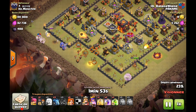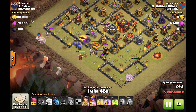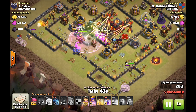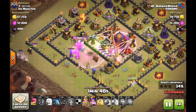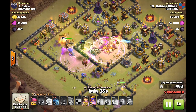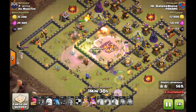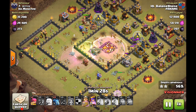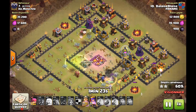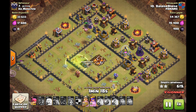On voit que sur la pointe est, il a fait un walk bouliste pour détruire les bâtiments, et entre les deux, entre la reine et les boulistes, on envoie les Valkyries, toutes les Valkyries ensemble en enrage. On met le sort de saut, il faut absolument que ça rentre à l'intérieur pour détruire rapidement. On enrage encore avec un troisième sort de rage à l'intérieur, parce qu'il y avait toutes les Tesla, les deux TDE multi plus les ArcX. Donc, Valkyries enragées, catastrophe assurée pour l'adversaire. Ça a bien éliminé les défenses les plus cruciales : les Tesla, les ArcX qui attaquent de loin, et les TDE multi.